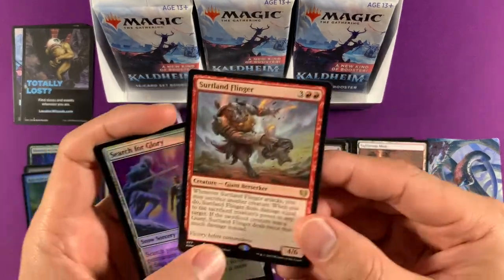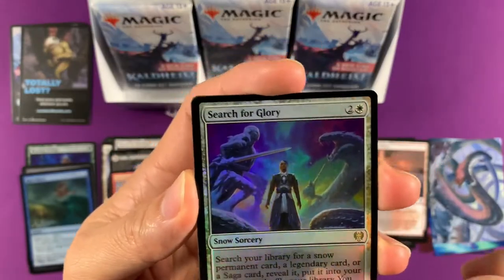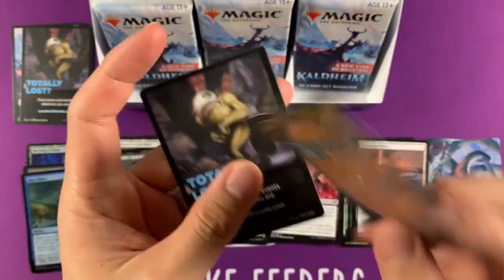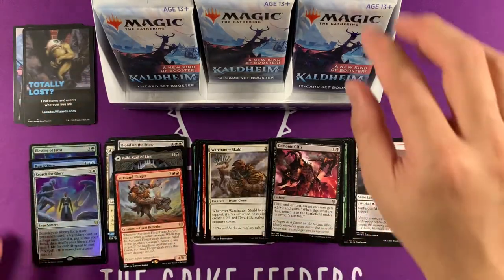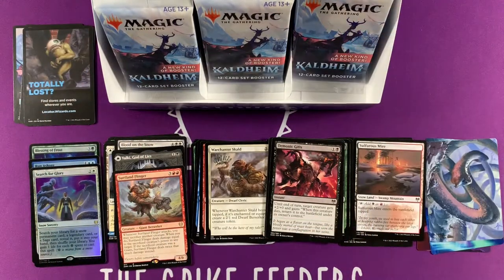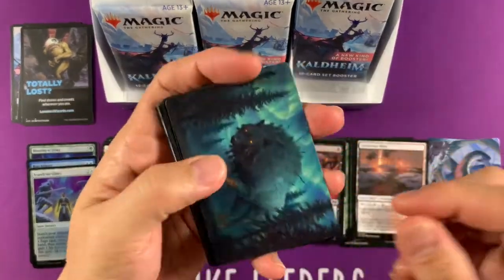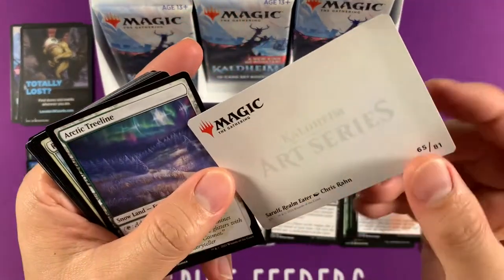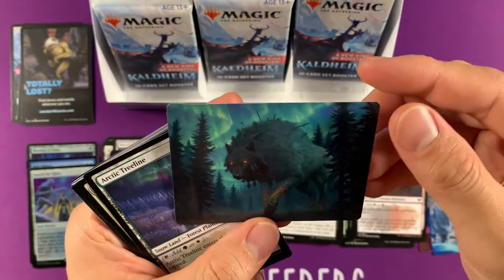This is a triple rare — rare one, Surtland Flinger, and Search for Glory. The snow one is our foil right there. Search for some legendary, snow, or saga — I think it's not that great. Soroff Realm Eater. I love these art cards; it's such sweet pictures. They're printed on pretty nice cardboard.